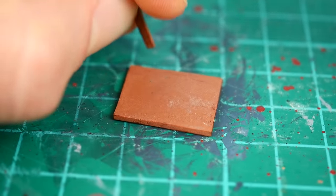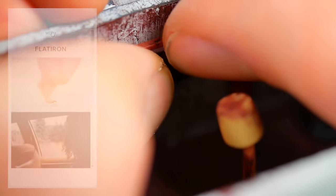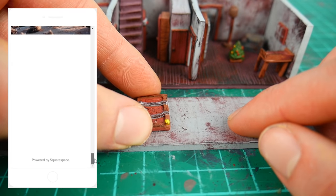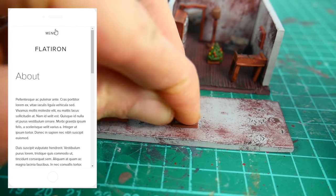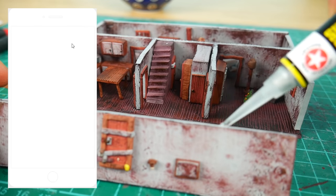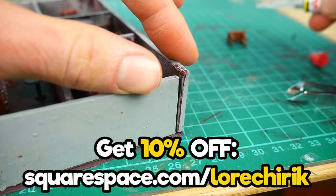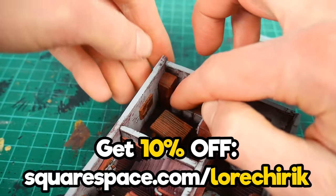Now let's talk a little bit about Squarespace. If you've ever thought about creating your own website, online store, or maybe a blog, this is for you. With Squarespace you can easily create any of those things — they have personalized templates for categories like art and design, photography, and so on. You can also create a domain there, so it's an all-in-one service to build your online presence. Go to squarespace.com for a free trial, and when you're ready to launch, go to squarespace.com/lorechirik to save 10% off your first purchase of a website or domain.